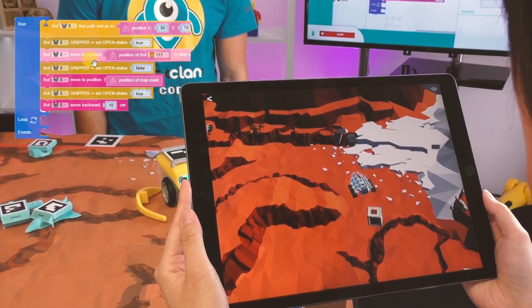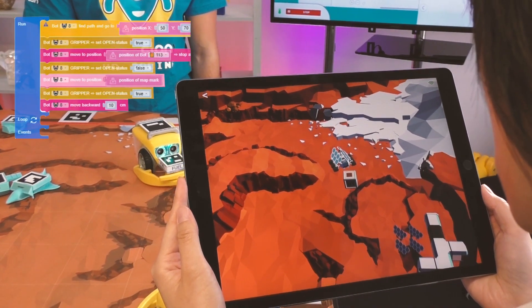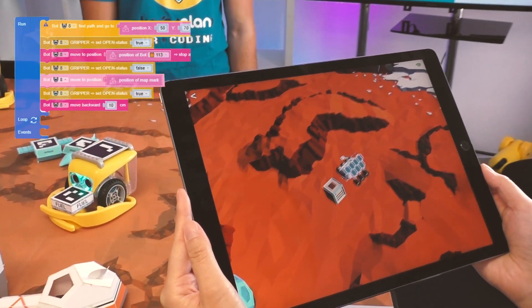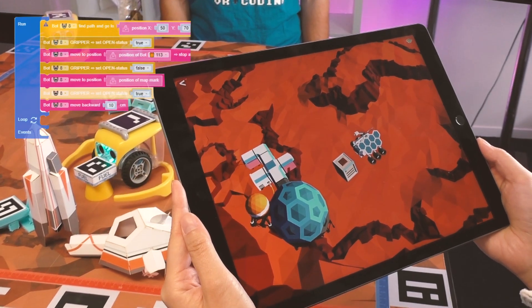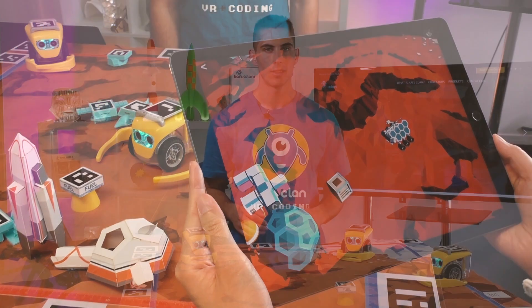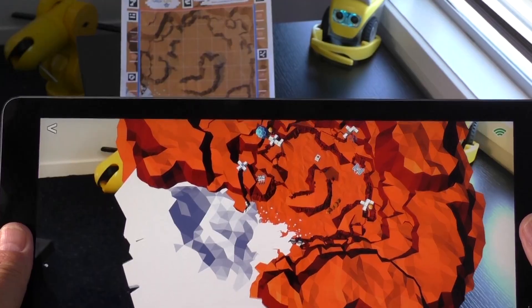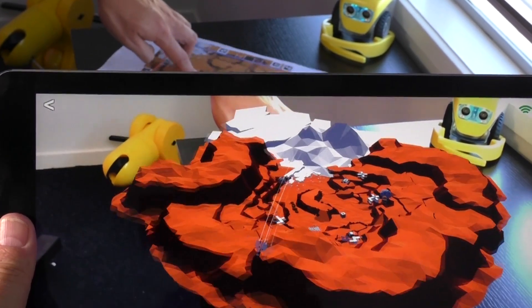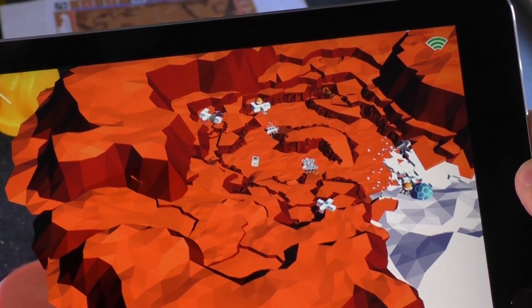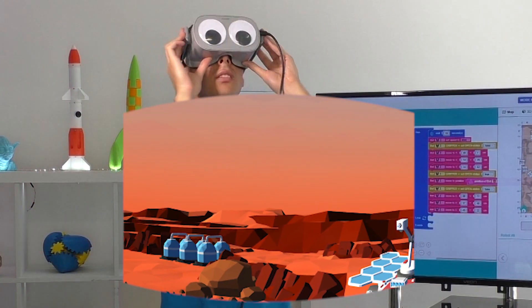Now let's watch our coding come to life in AR. AR makes sharing your coding adventure easy — a teacher on the other side of the world can print this mat out and watch through AR in real time. Because Kai's Clan is web-based, you can share your classroom code with another school and collaborate on AR and VR coding adventures.